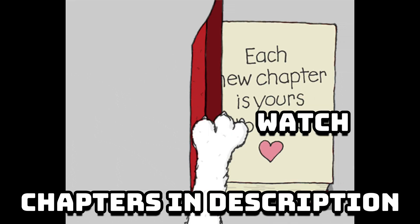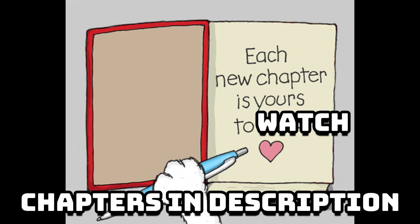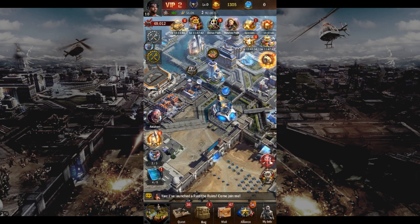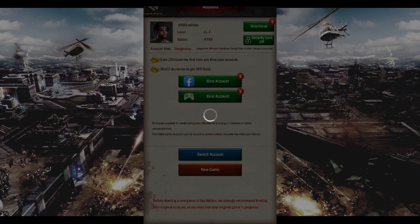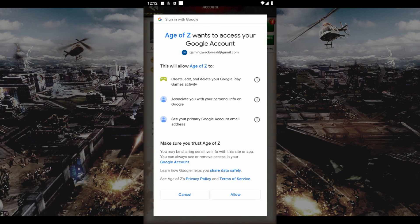I've added chapters in the description below, so if you want to jump straight into a specific topic, then feel free. The first thing I would recommend is to bind your account to avoid losing your city. If anything happens to your phone or your laptop, assuming you're using an emulator, then you can access your account again.